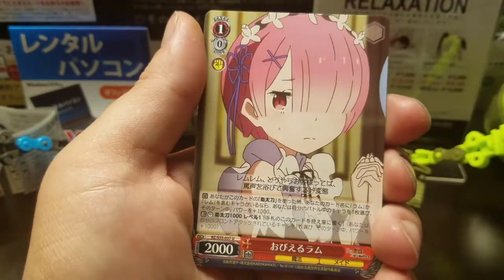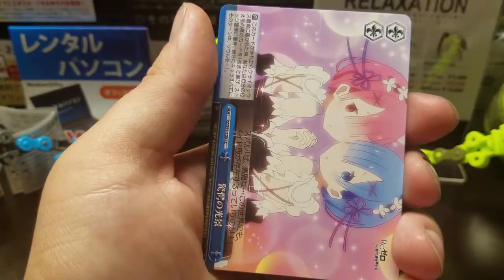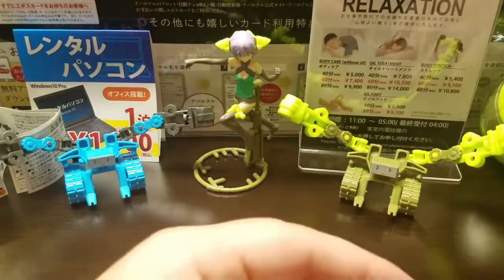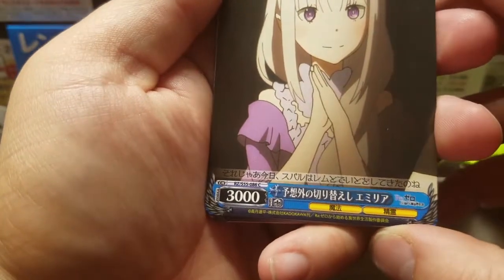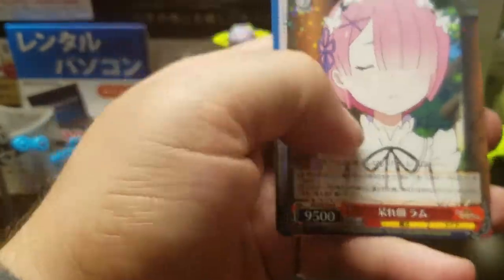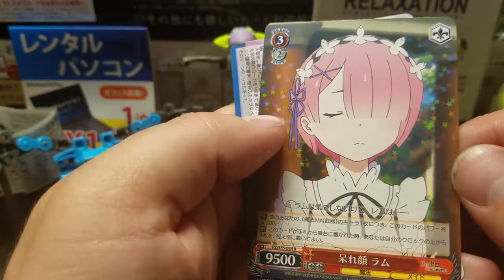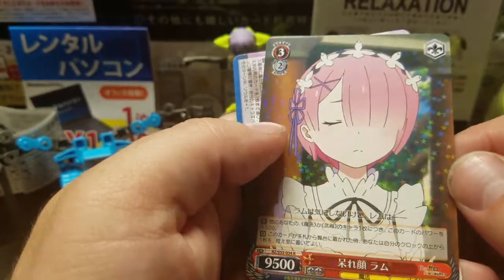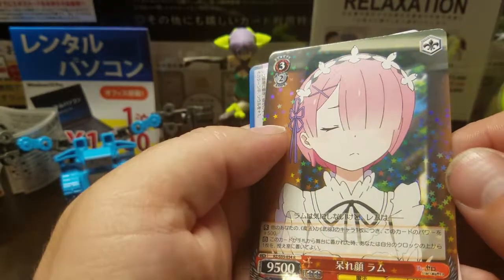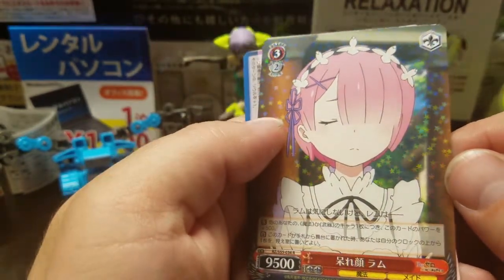She's adorable. Best waifu. Going through the cards — Common, Common, Common, Common, Common, Uncommon. So this is our Rare. You can see the foil on this. They've tried this in the US and it just doesn't look nearly like this, honestly. You can see, as I turn it, just the way it looks is just amazing. I guess you gotta hand it to Japan. So that was our Rare.